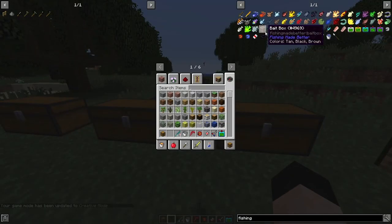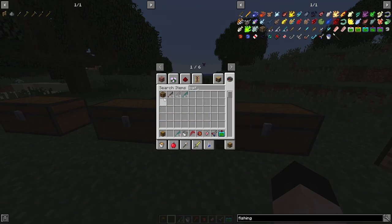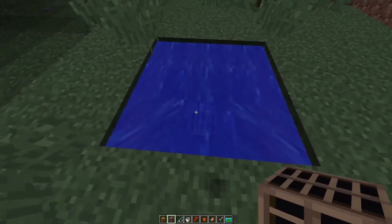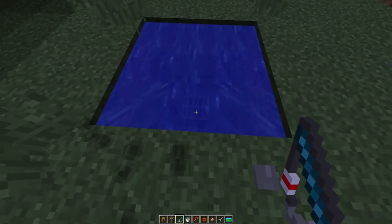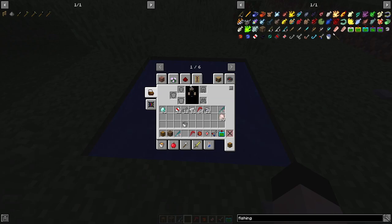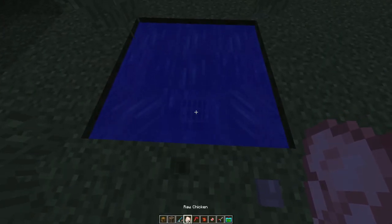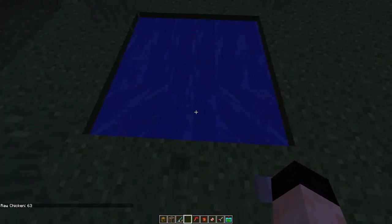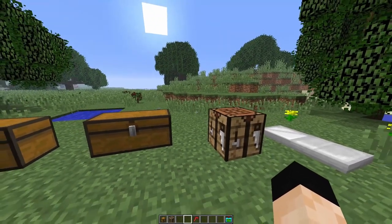Another thing you're going to want to craft is a bait box — it's just any kind of wood and three iron bars. Place the bait box inside your 3x3 pond; it doesn't obstruct anything and you can still fish with it there. Then right-click the bait box to put bait in it. You can use raw chicken, raw fish, carrots, spider eye, rotten flesh, or beetroot. I have raw chicken, so I right-click on the box — now it shows I have 63 raw chicken inside.